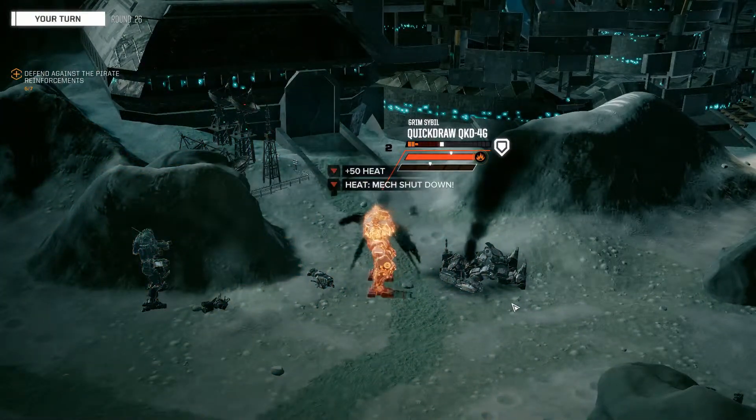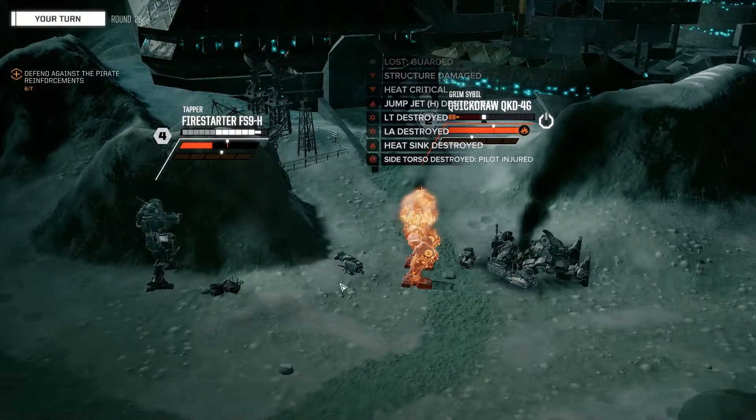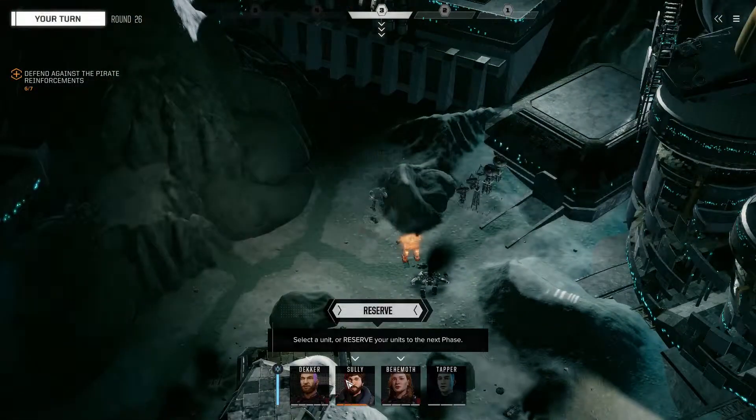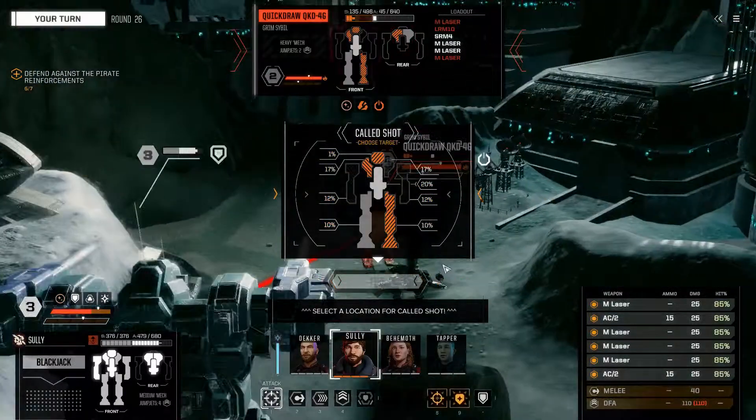He takes plus 60 heat damage. His heat maximizes and then he goes into shutdown because he's overheated so much, which then gives my entire team another free turn while he shuts down to counteract the heat.